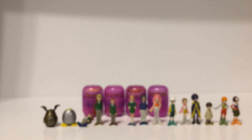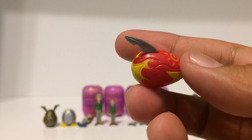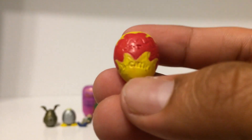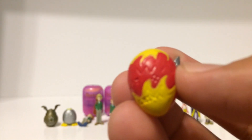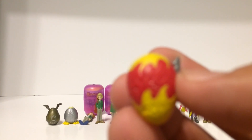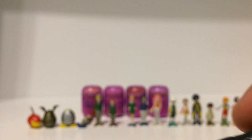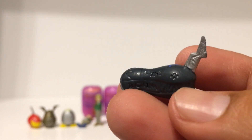Next is Flamedramon and the Digi Egg of Courage, which is probably my favorite one. As you can see, these are labeled too — they have the little 'B' from China and they actually do have the four dots on them as well. You can see the four dots right there — Digi Egg of Courage.